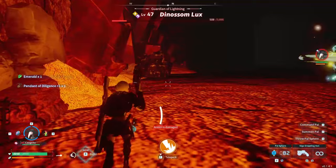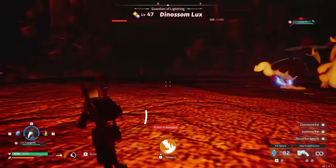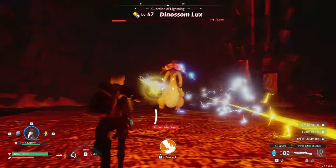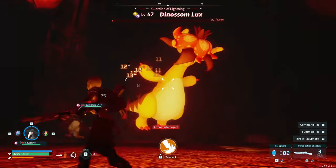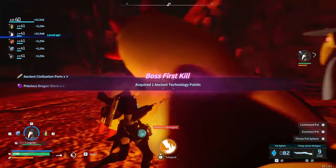Chest — Clear Pendant of Diligence, that's nice. If I equip both of those, my work speed will actually be pretty awesome for crafting stuff.